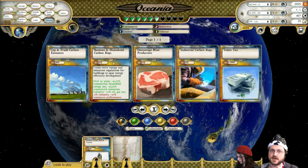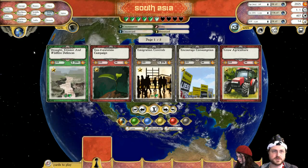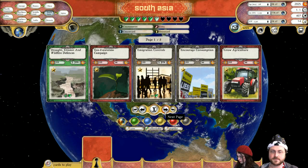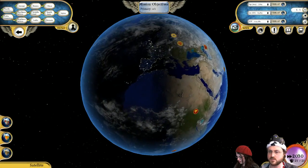We can start the business and household carbon regs in Oceania. We technically have a couple of bucks left over — what can we do in South Asia? Maybe a little defensive stuff seems like a good idea. Good use of our money.